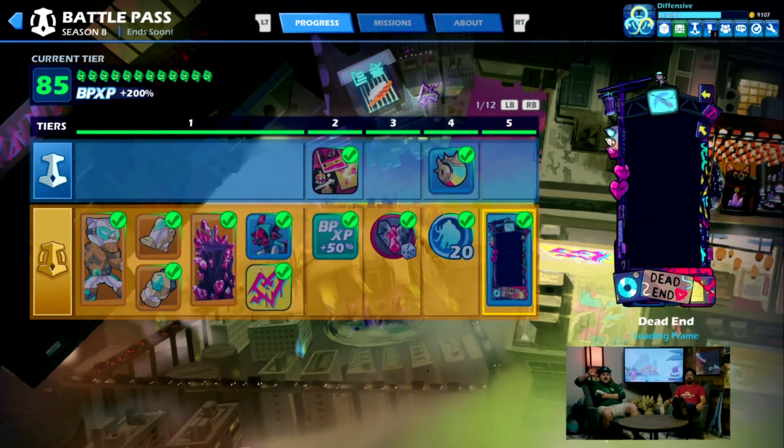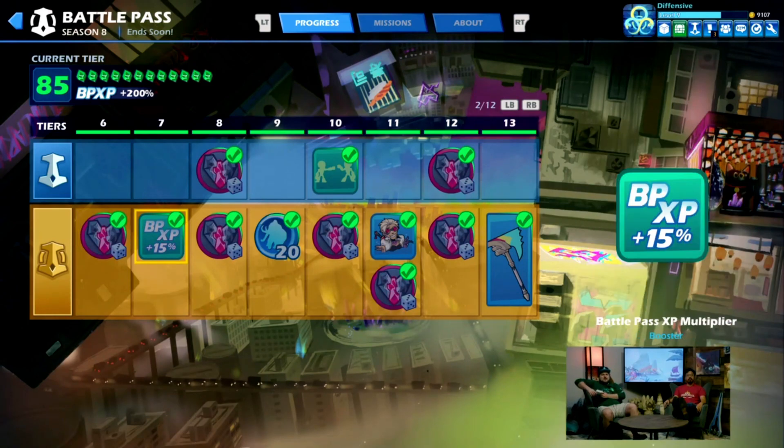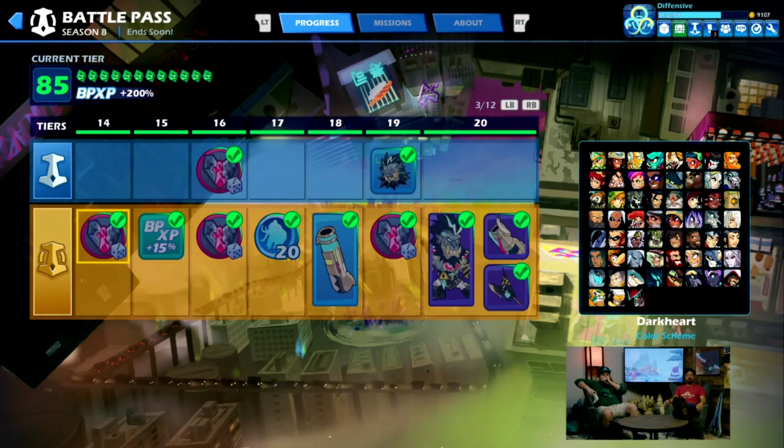Super happy that's in there. As you can see, we have the loading frame super early. We have a whole bunch of colors, some avatar items, some emotes, and that first axe weapon skin right there on tier 13. Then immediately on the gold track, you unlock Tezka and start progressing that skin. 20 levels later — that's like two weeks.